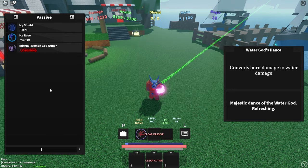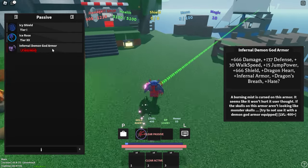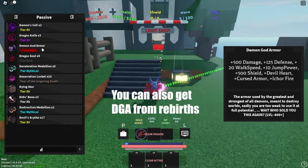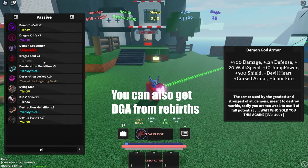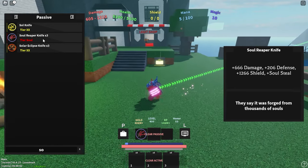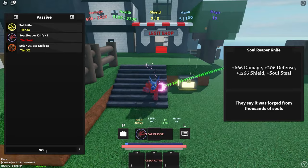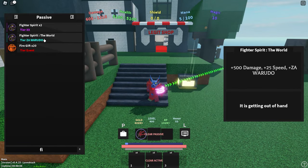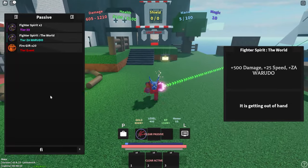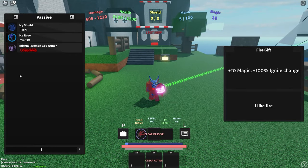I also recommend using Infernal Demon God Armor, but this is limited and not many people have it, so the regular Demon God Armor that comes from the Legit Shop definitely works. Now if you don't have Demon God Armor at all, you could always use something like Soul Reaper Knife — due to the fact that it has massive damage, also from the Legit Shop — and you could also do Fighter Spirit The World, also from the Legit Shop, because this also gives you massive damage. But Demon God Armor is always going to be your best option.